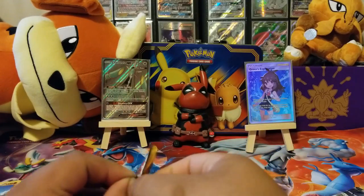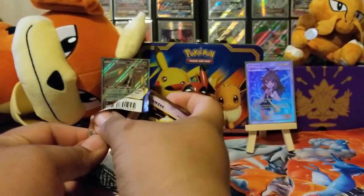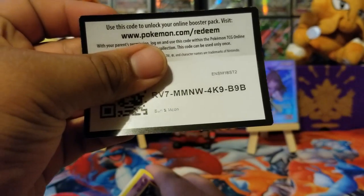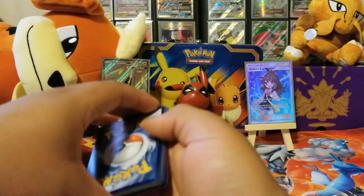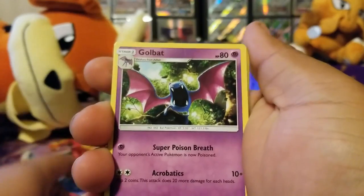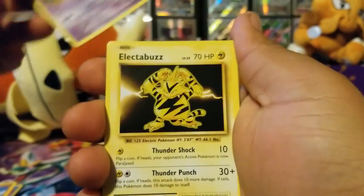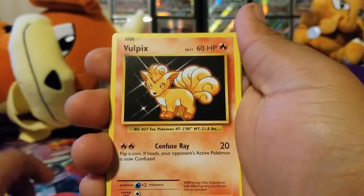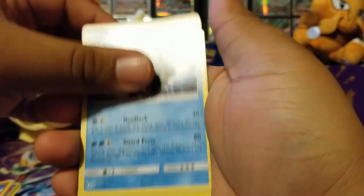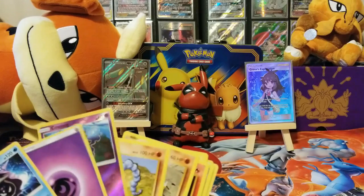This one is Sun and Moon Base Set. This one has the original style cards. There's the code. We got a Dragonair, Golbat, Pokémon Catcher, Drowzee, Vulpix, Sandshrew, Onix, a Cosmog, a Cloyster, and an energy.